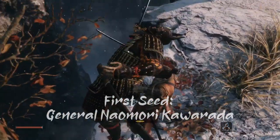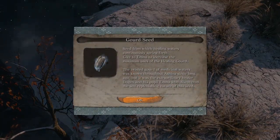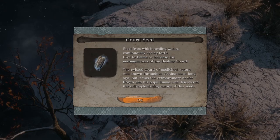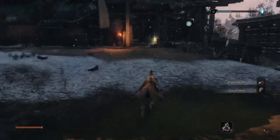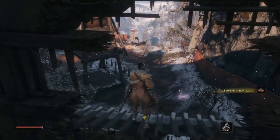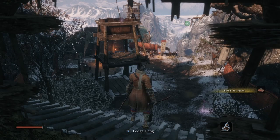The first one is acquired from defeating the first mini-boss in the Ashina Outskirts, General Naomori Kawarada. Although most likely everyone goes through him and defeats him, this is an optional boss and doesn't need to be fought against. You will find him next to the gatehouse where you receive the shuriken wheel, next to the Outskirts Wall Gate Path Idol.